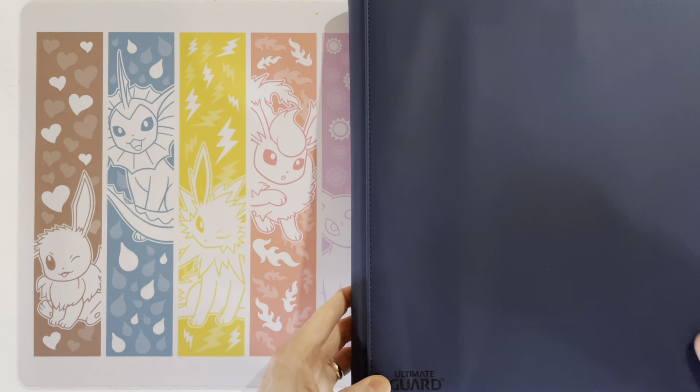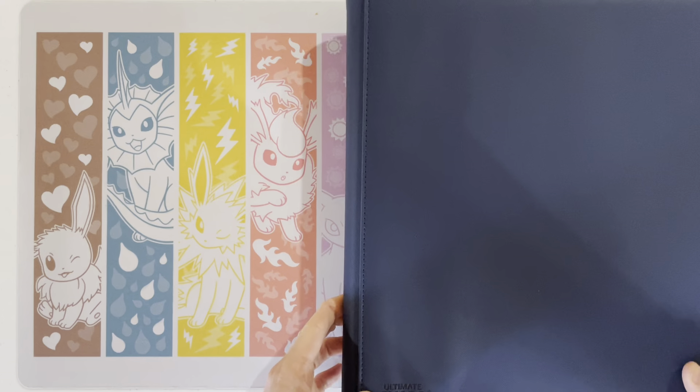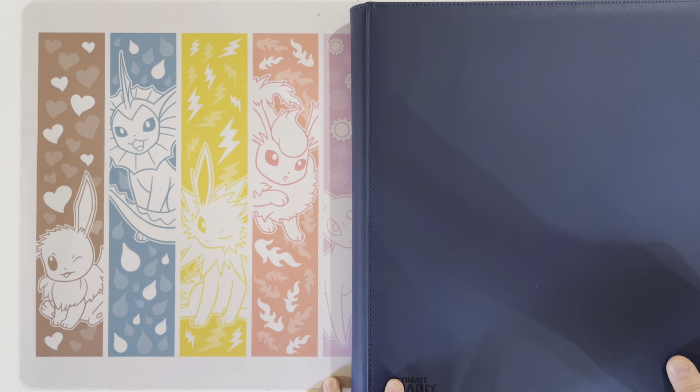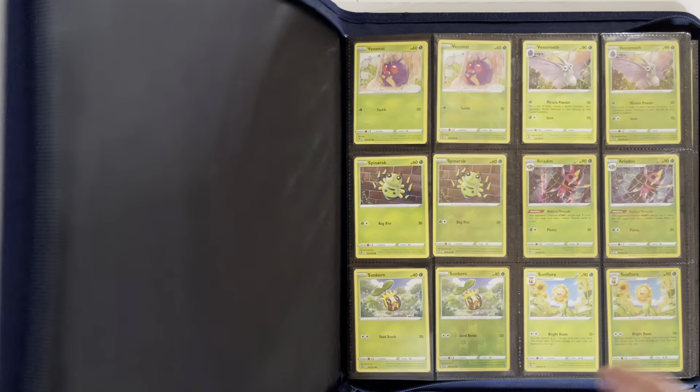I am using an Ultimate Guard — that's what I do with all my master sets. I am using two different types of sleeves. The Ultra Rares and higher get Dragon Shields, just the regular mats, and then the Commons, Uncommons, all those are the KMC Perfect Fit. So with that being said, let's get into this latest master set.